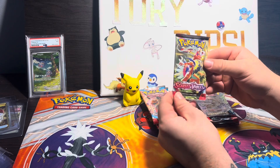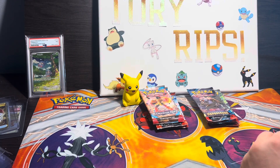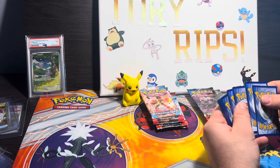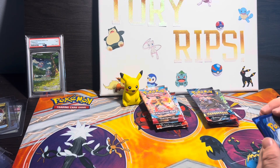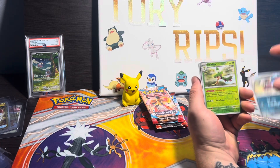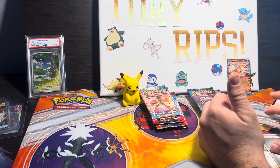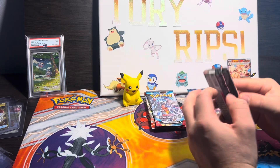Out of the adventure chest we start off with a Scarlet and Violet base pack. I think there's a pretty solid Cryodont illustration art rare in here. These cards look absolutely beat up. Arcanine EX is our first card — standard pull. Next up is Paradox Rift.